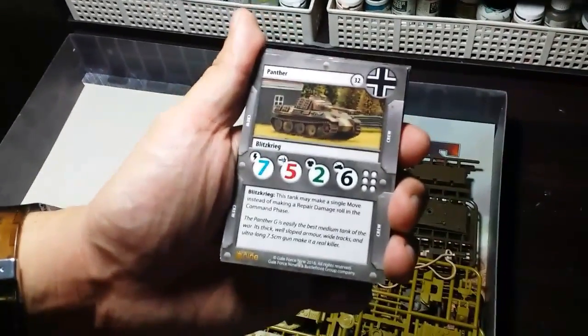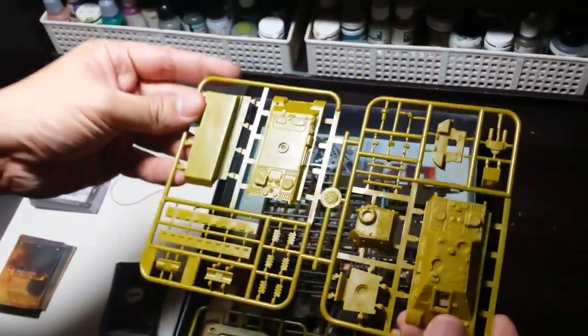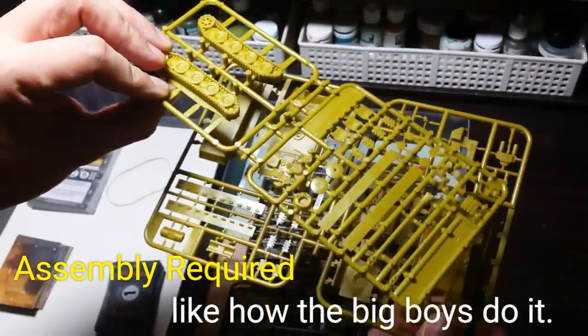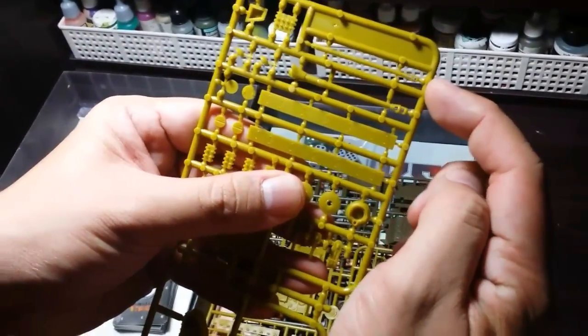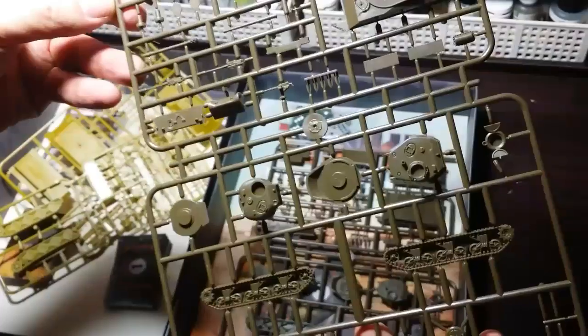Here we have the tanks themselves on sprue — of course you have to assemble them. The first is the German Panther tank, and there are enough parts here for one to swap between the Panther and the Jagdpanther tank. It looks like it has a lot of parts to build, but a number of these are optional, so one should not get too overwhelmed.